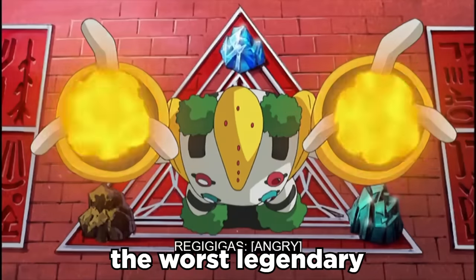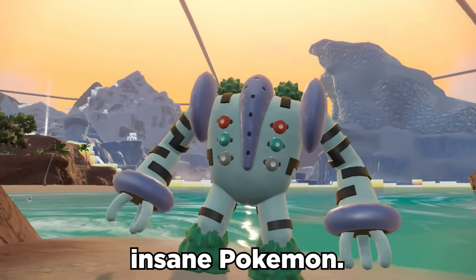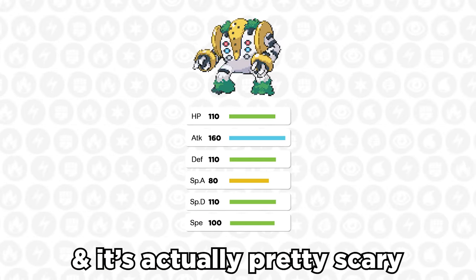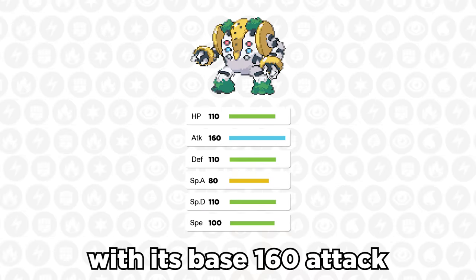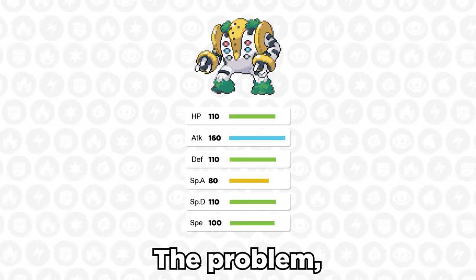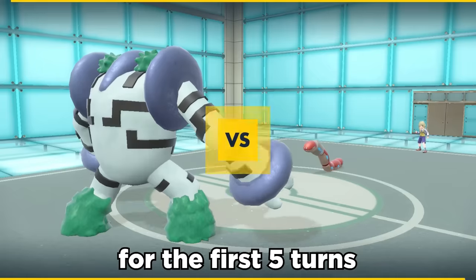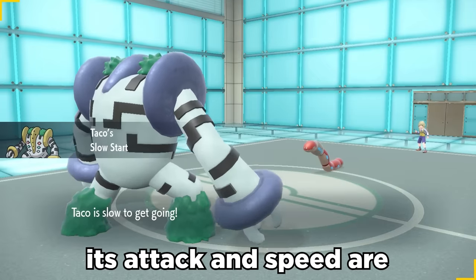Regigigas is like the worst legendary, but it can be an absolutely insane Pokemon. It's got some wild legendary-fitting stats, and it's actually pretty scary with its base 160 attack and 100 speed. The problem? It has the worst ability in the game. Slow Start makes it so that for the first five turns it's in, its attack and speed are cut in half.